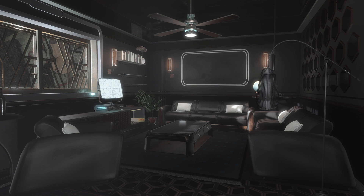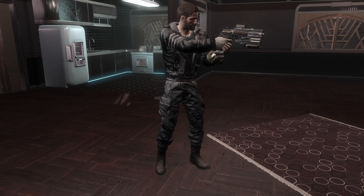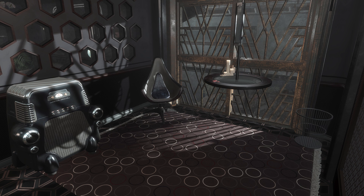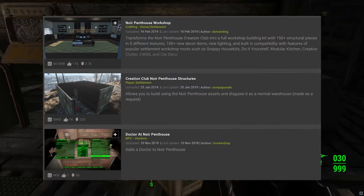We also hear about Neon Flats — two new apartments in Goodneighbor. Both apartments are in the same building, but one comes fully furnished while the other comes empty. Also included are a variety of new workshop items — they describe three dozen — as well as a new outfit and pistol, although those are apparently just retextures of existing assets. Based on the screenshots, these apartments have a bit of a noir feel, a futuristic noir feel. A lot of people who played this game are going to really like this, especially with it being positioned in Goodneighbor.